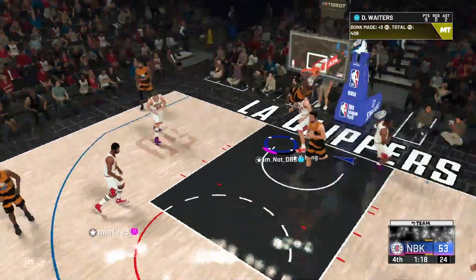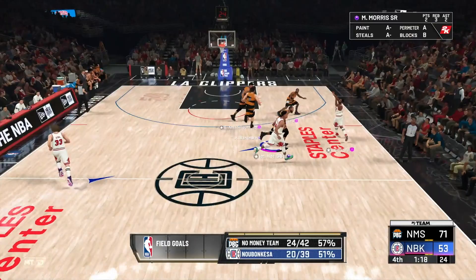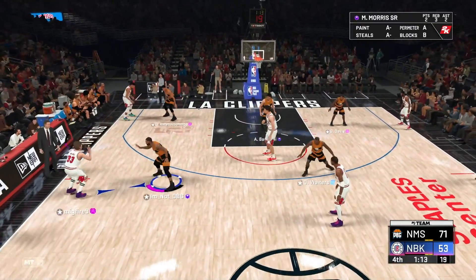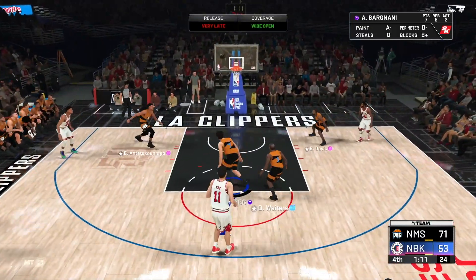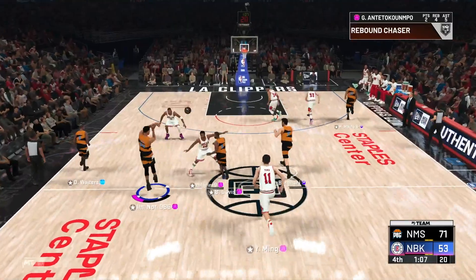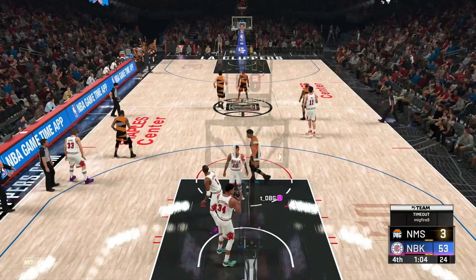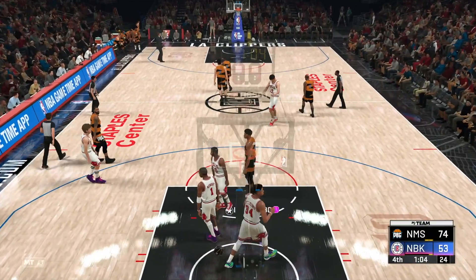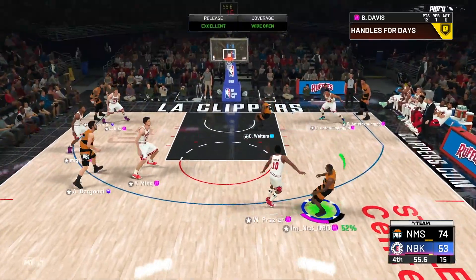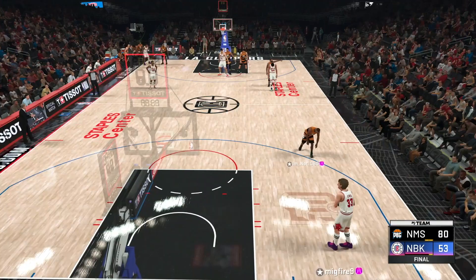We go right to the basket — Dion Waiters with the dunk. Deion Waiters has nine points. We are way out of position leaving a wide open Larry Bird — he didn't take that shot for some reason, took the bad one instead. I don't understand why he didn't take the good shot. Stop — bad release. All right, 21-point lead. Green light right there from Baron Davis, who has 16 points here.